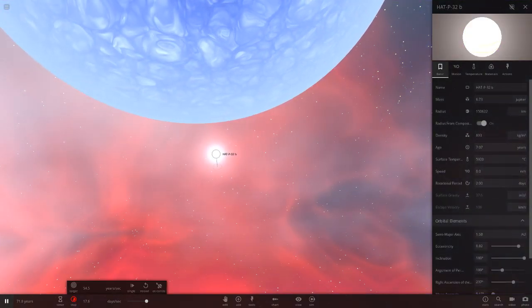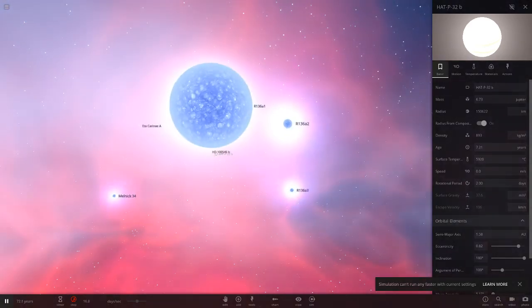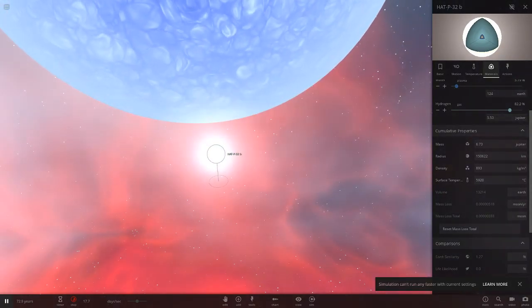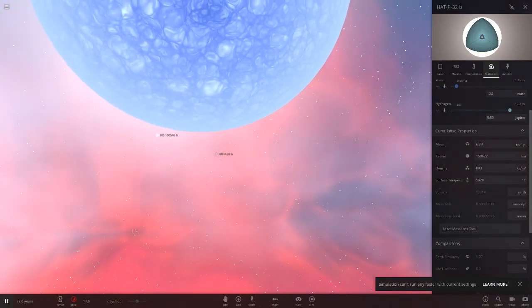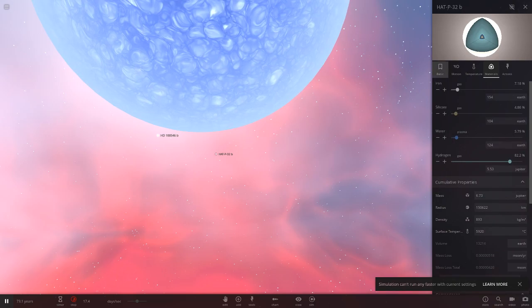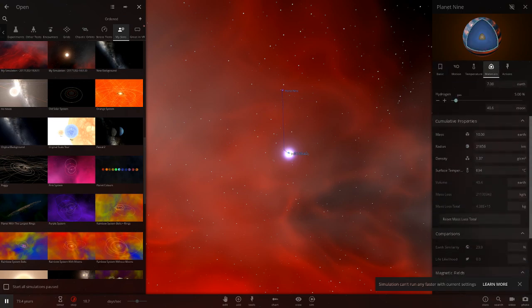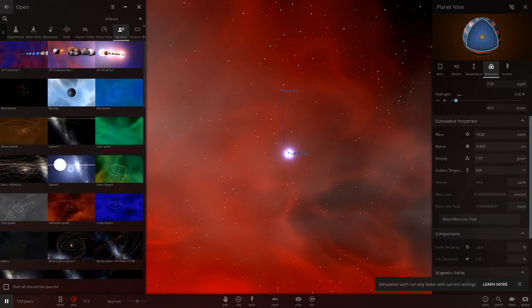Let's see if it vaporizes — speed up time as fast as we can. It is losing mass — every time I reset mass it's going down. If we pull it up to moons of mass, is it losing any? It's losing very very little. Maybe we need to bring it a little closer. In the new simulation, it looks like all the stars have stopped — Planet 9 out there is still fine, barely any mass lost.